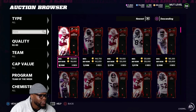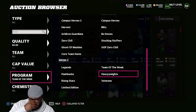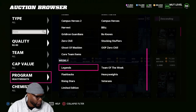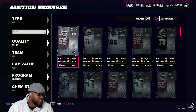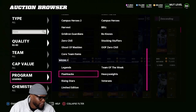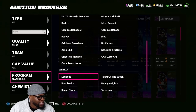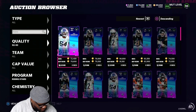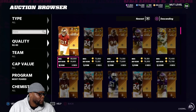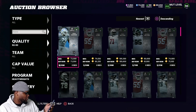People ask me all the time what filter to snipe — snipe whatever filter you want, all these filters will make you coins. You just gotta find a filter, figure it out, and learn it. Most people ask how to learn a filter — buy and sell cards in that filter, that's it. The only reason I come back to this filter is because I know it. I know how fast certain cards sell. Antoine Winfield comes out of flashbacks — I mean who's doing flashbacks right now, but at the end of the day I know he's gonna sell quick.